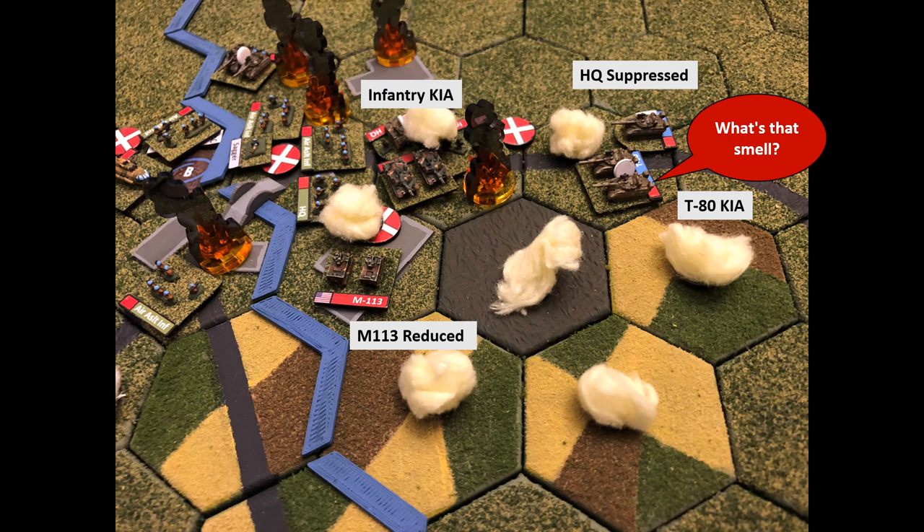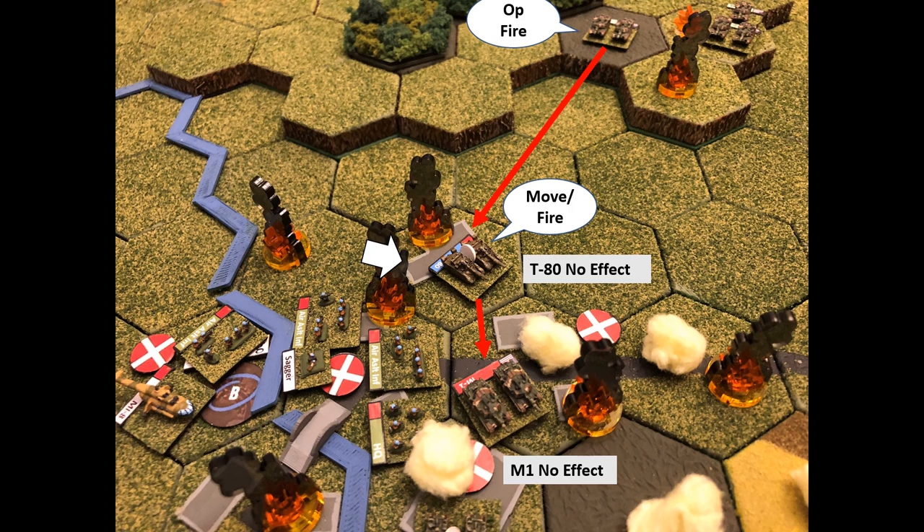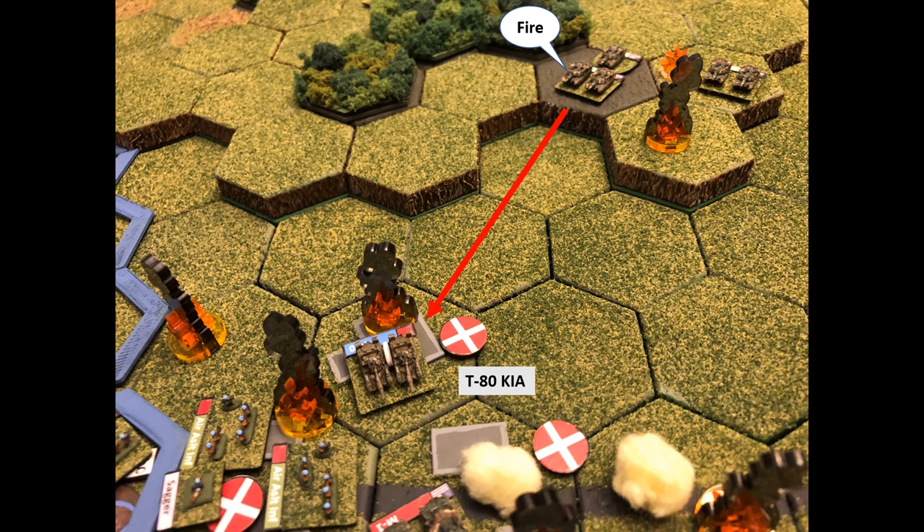Down to one chemical round. The last T-80 conducts moving fire, drawing op-fire from Charlie Company — no effect on either side. Charlie Company activates — disruption still doesn't come off, so headquarters moves to the other M1. The disrupted M1 has now been stuck for three or four turns. Charlie Company takes a shot at the last T-80 and kills it.